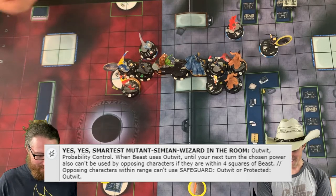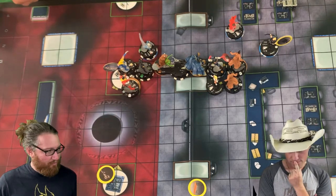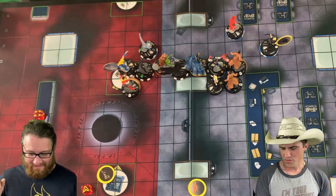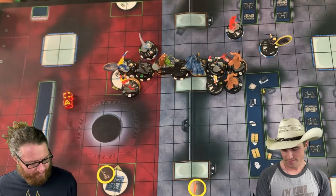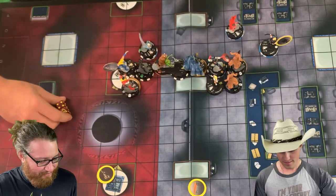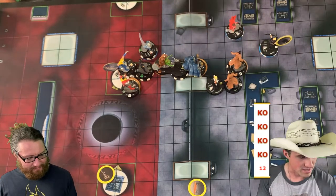We'll prob again — doing full prop. That will hit both. Cap is on click nine, so I'll deal him three damage — that kills him. Down to three clicks.